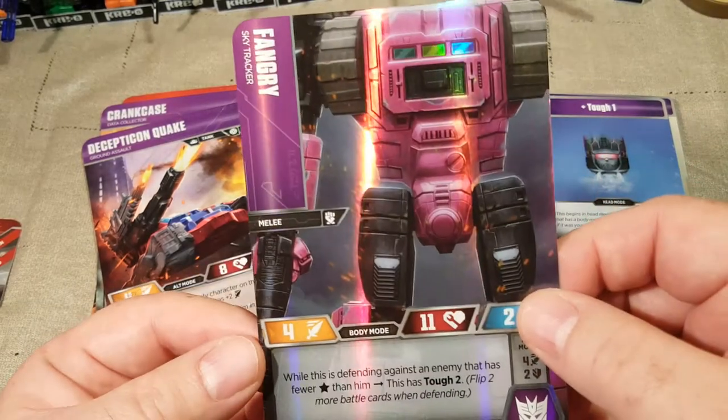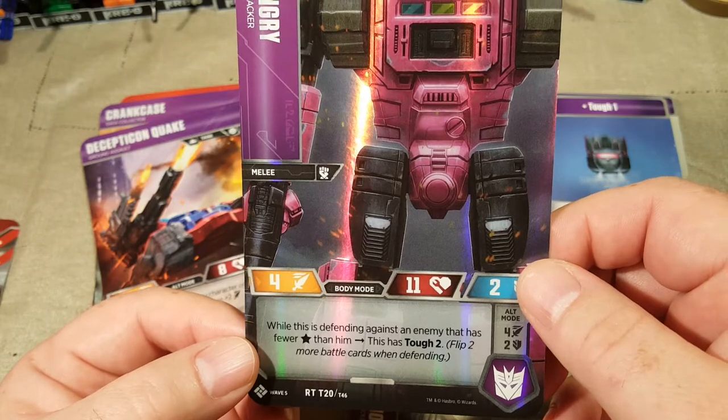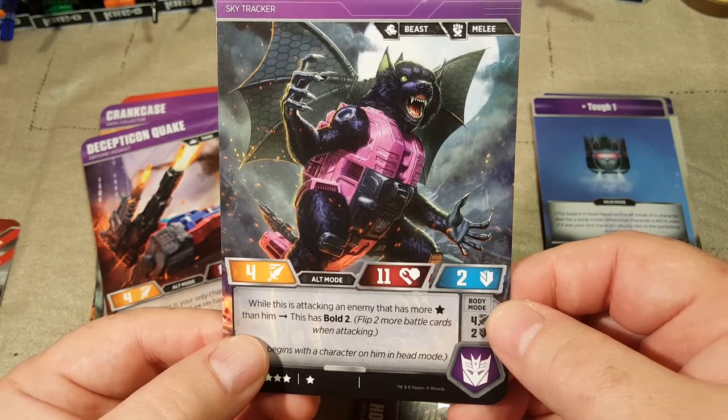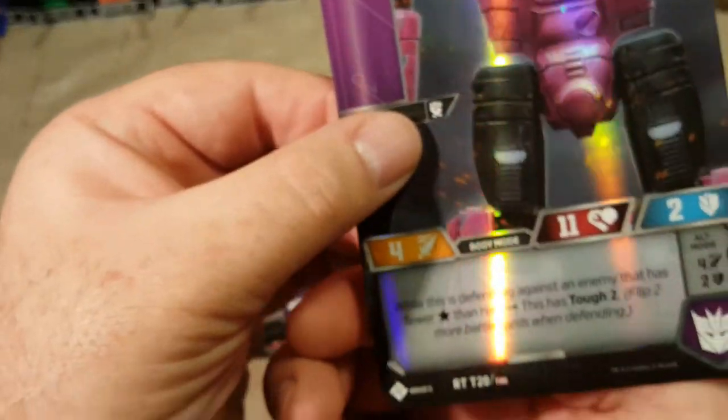Next we have Fangry. When defending against an enemy that has fewer stars than him, this has Tough 2. While this is attacking an enemy that has more stars than him, he has Bold 2 — flip two more battle cards. He is a rare card.